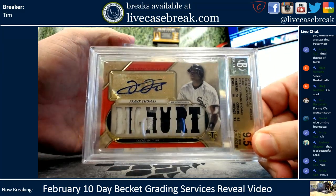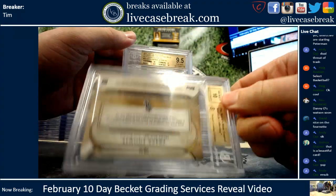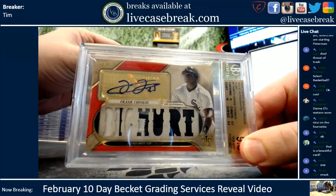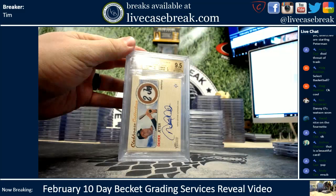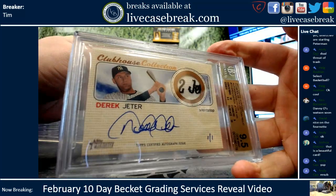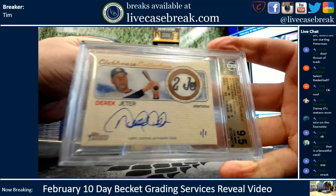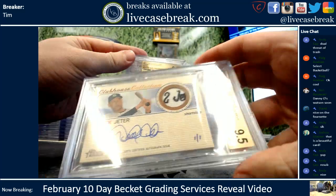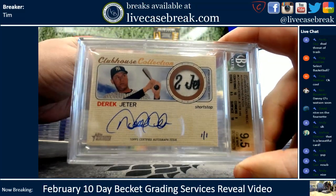Big Hurt — let's see if it squeezed out a 10 on the auto. It did — sick. Looking at the auto, it may not look like a 10, but it squeezed it out. Frank Thomas, sick patches there. Ruby 1-1. This may be the most valuable card you subbed. Holy sheeta. The Jeter Heritage laundry tag with the 2 and his last name on the patch — 1-1, and it gemmed. Clubhouse collection for Jeter — assuming that's a 10 auto, and it is. That's sick, dude.